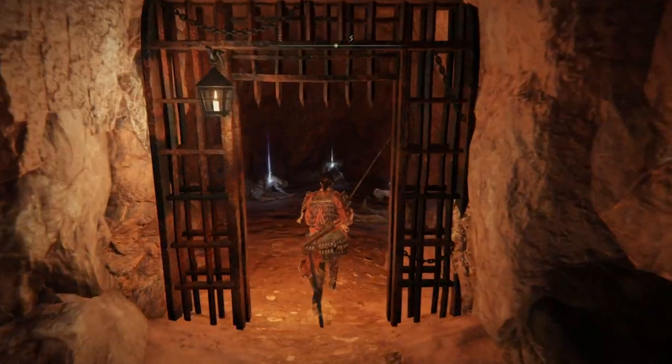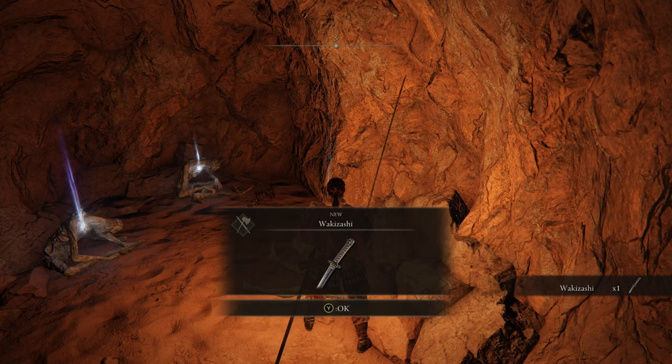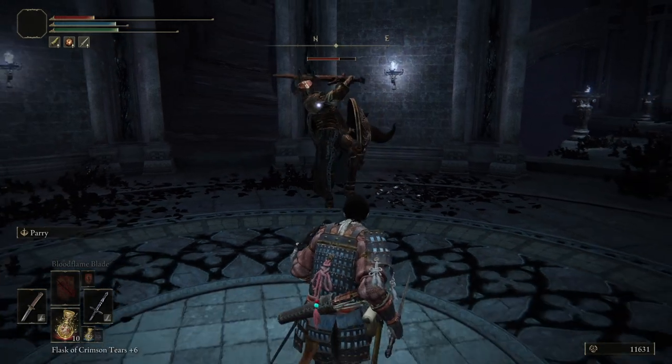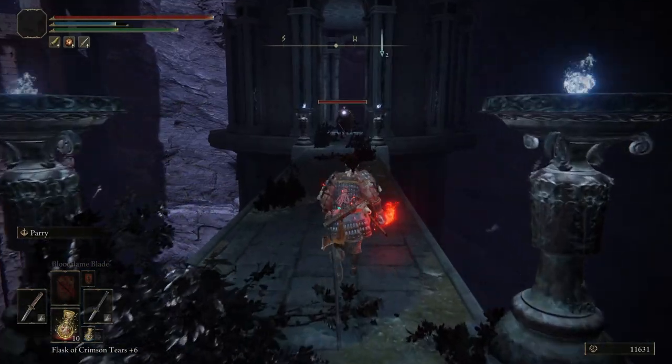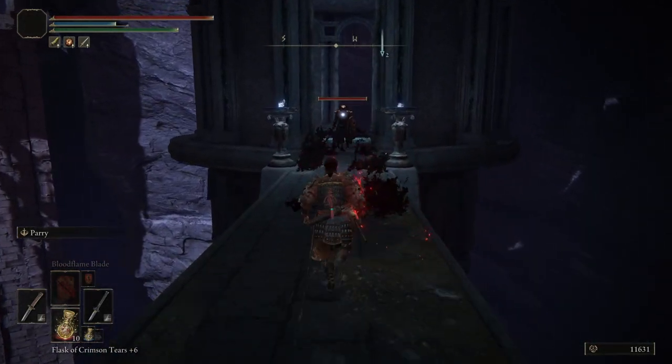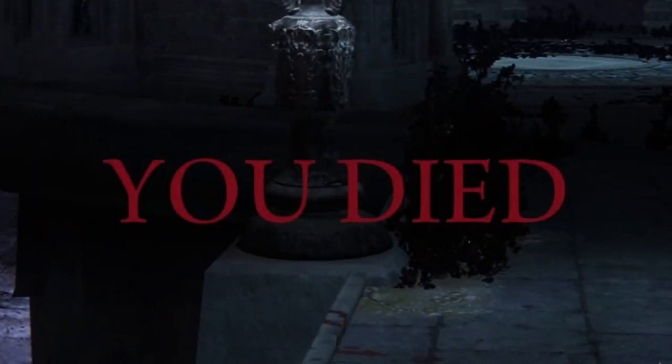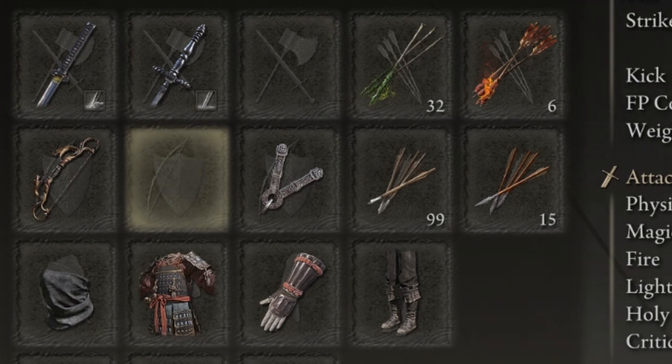But not all is lost for the Wakizashi. One of the core mechanics from Ghost of Tsushima that is missing in our build is parrying — and the Wakizashi comes with the parry ability. That's right: put the Wakizashi in one of your slots, attempt to parry once, get destroyed, and immediately unequip it to remove the temptation again.